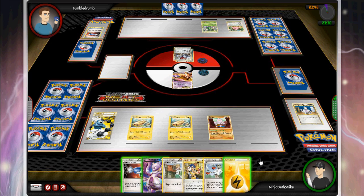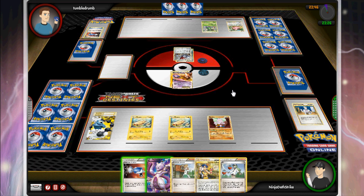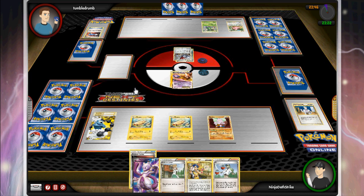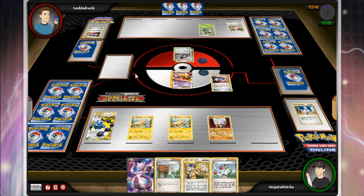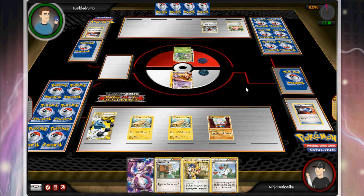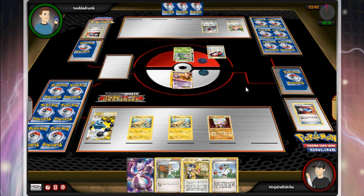He makes a really good move with the Catcher early, and having that Mewtwo on the bench is kind of biting me in the butt a little bit. I don't have a way to get it out of the active spot this turn, so I'm just going to Catcher his Scyther so he can't stack energies on it. It won't do a whole lot, but it'll make him waste an energy if he wants to retreat. He plays a Dual Ball — I think he got one heads — and gets a Klink.